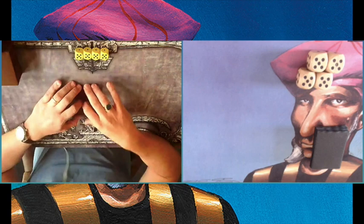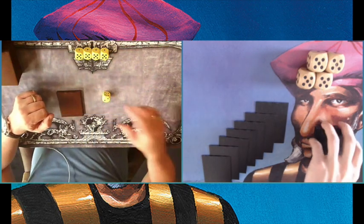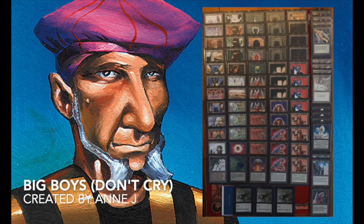Welcome to another episode of Timmy Talks, the channel where we talk old school magic. In this episode I am taking on Anna with his Big Boys Don't Cry deck. If you'd like to find out more about Anna's deck, you can click on the info card appearing right now on the screen — it will take you to a matchup where I explain how Anna's deck works in the introduction.